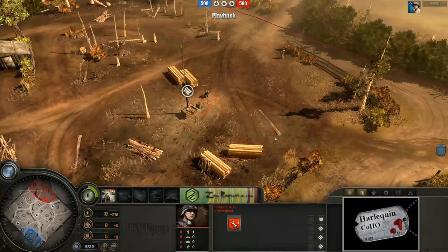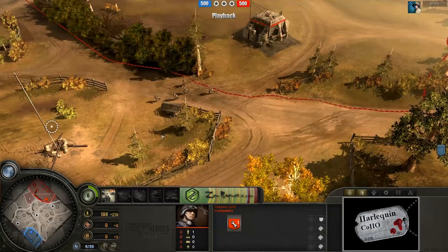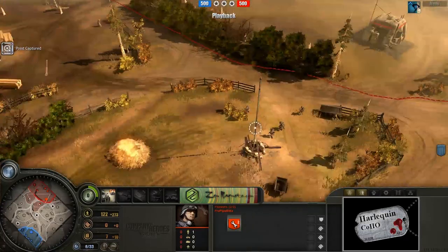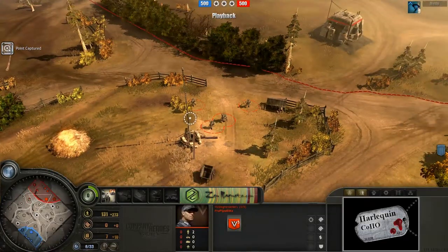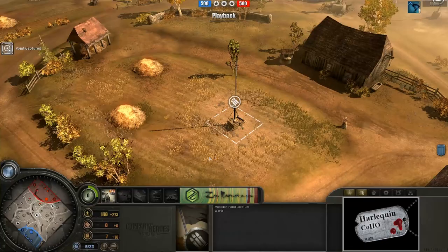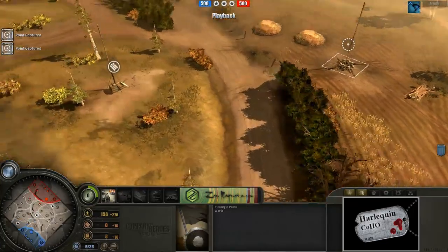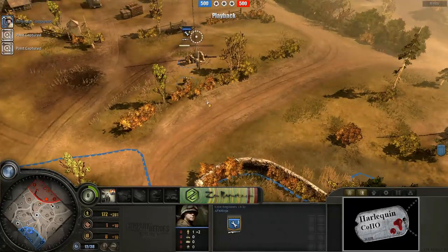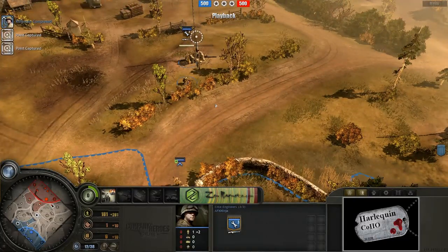Meanwhile, up top here, ProPipe is just kind of capping whatever he wants. Again, conservative play by both players, just grabbing the stuff right outside of their bases. Nothing too fancy going on. A lot of times players will stab outward and try to grab munitions points or the strategic point, or go deeper into opponent's territory early on, but none of that today.